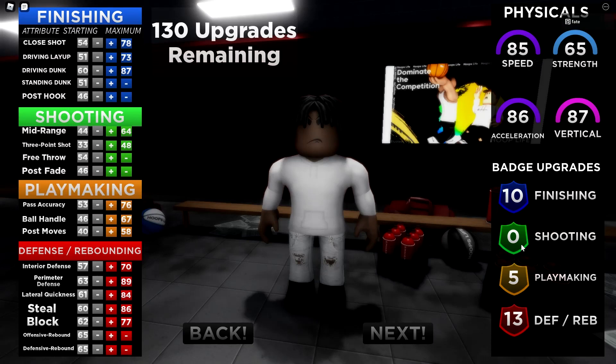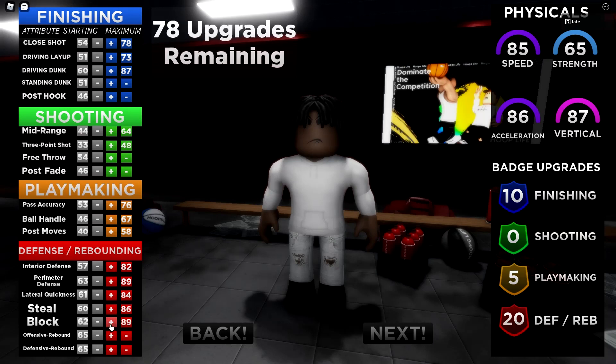If you want to see shooting builds, I created two builds already — link is in the description. Interior defense is really good — even at 82 it performs great. I've played this build a lot, and when the block is maxed you're not gonna get rim-run on as long as you time your jumps right. As soon as you see them go into the animation, jump — a lot of people jump late and that's why they get rim-run on. You can also abuse steal if you're getting rim-run on and don't know how to stop it.